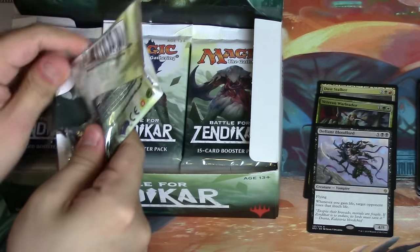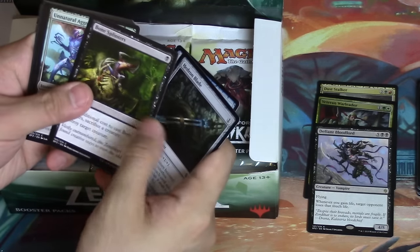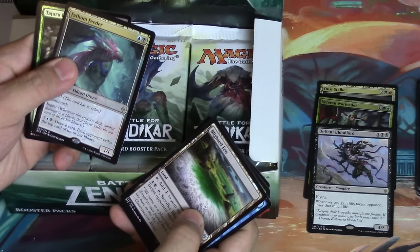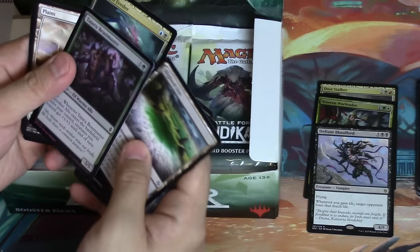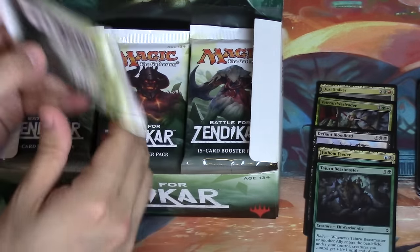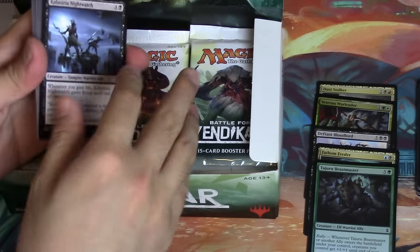Now we're just going to go straight across and see - man, this really is a feast or famine type of box. We got a foil - it's a foil common, so that's not bad. It's a foil beastmaster and we got a feeder. This is okay.